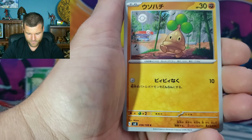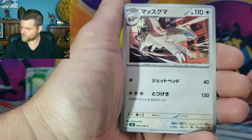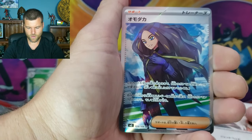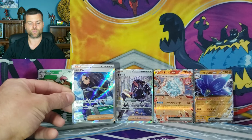Number 58 - Bonsley. Vulpix. Number 93 - Linoone. Gita - Secret Rare! Oh man! So look, guys - look at that! We got two Secret Rares! We got Gita Secret Rare!